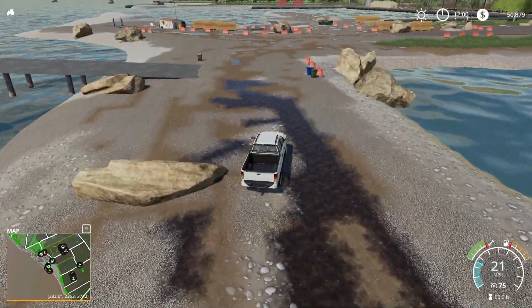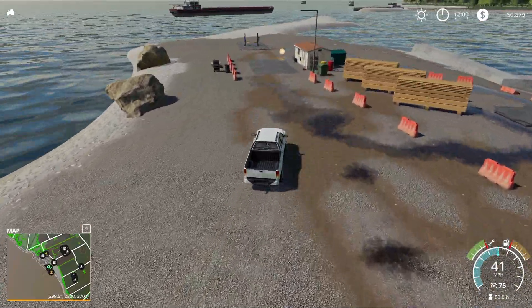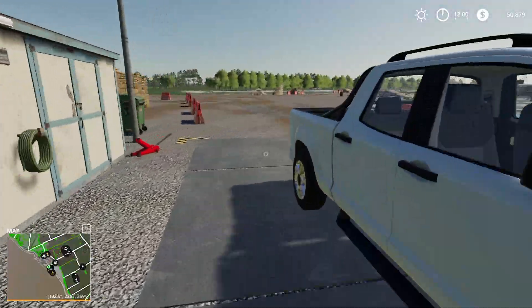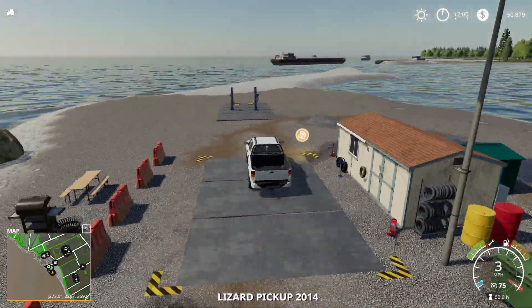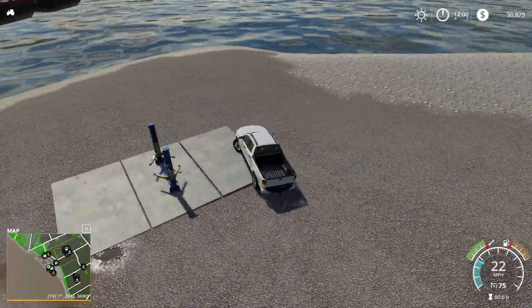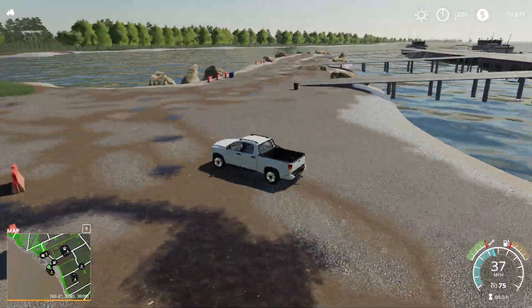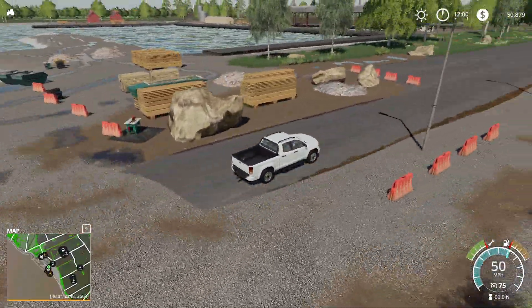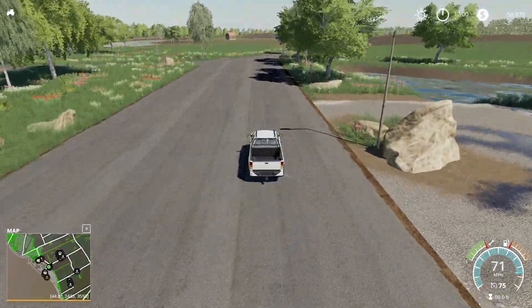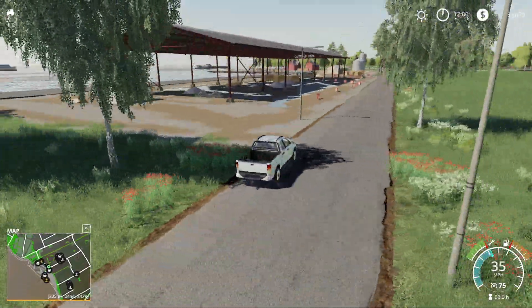We're heading out now. Right over here we have our repair trigger — beautiful, not a bad place for it. I love that there's boats moving in and out — gives you a good feel for being on an island. Here's the docks area. We're taking a left. Big open roads and a big open landscape here — it's actually fairly flat, which I didn't think it was going to be.